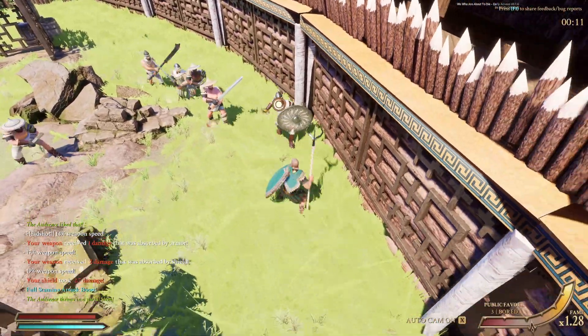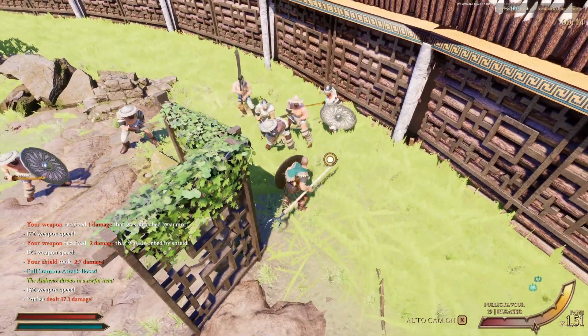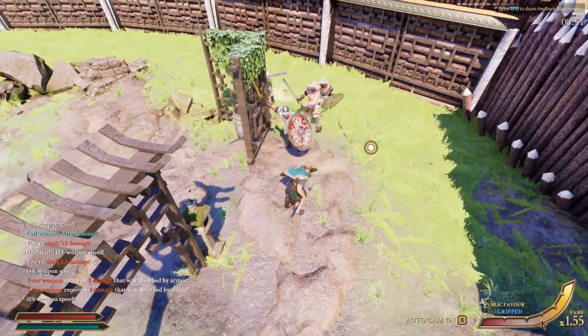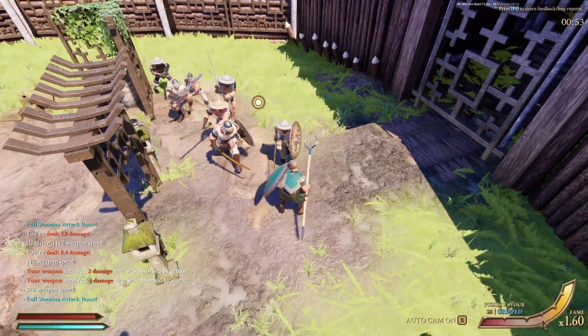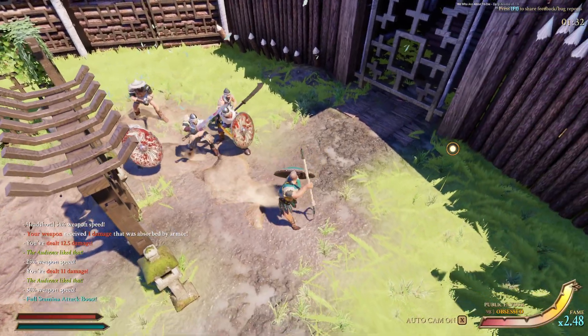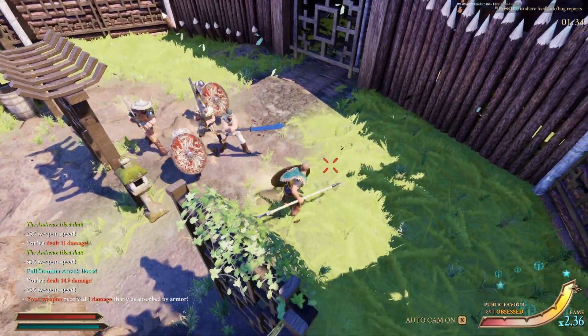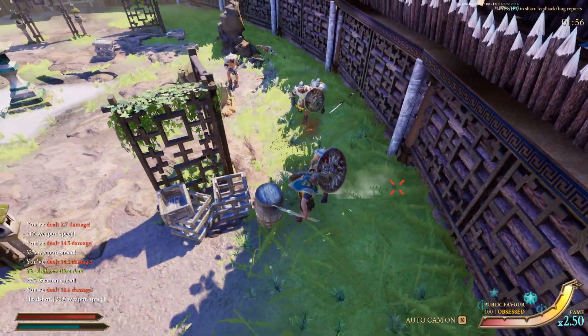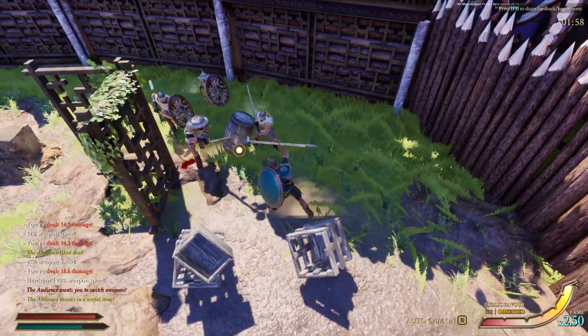The next tip is also an attacking tip, and this one can be especially useful during 1v many situations or really anytime you're outnumbered. This has probably happened to you where someone's right up in your face and you can't get an attack off because you can't even move your weapon. What I like to do in these situations is just turn away so I'm facing somewhere else — any open space — and then set up for the attack and bring it back over to the enemy. Obviously this will help the most with longer weapons, but it can even help when you've got a shorter weapon.